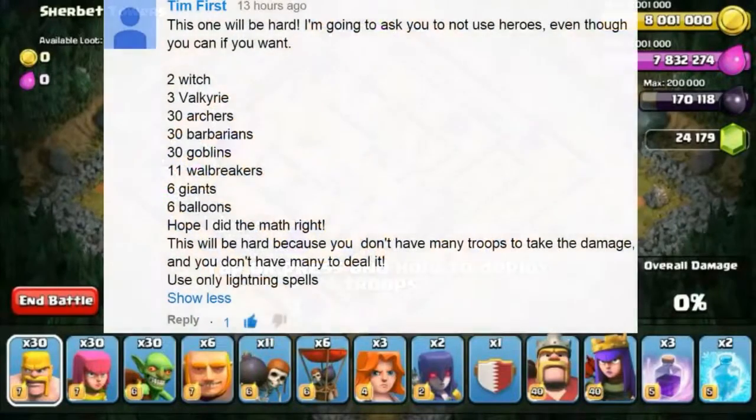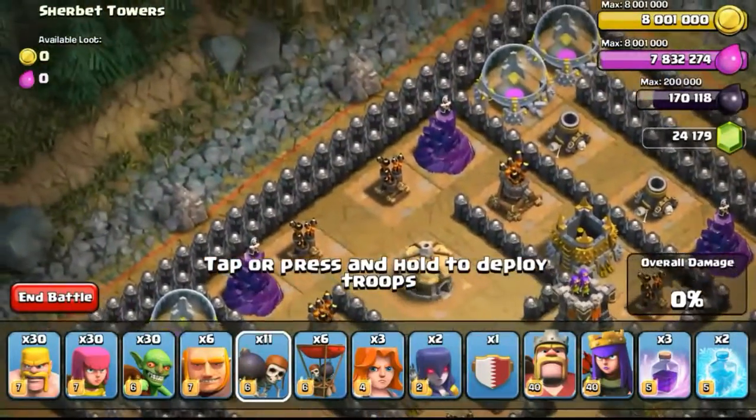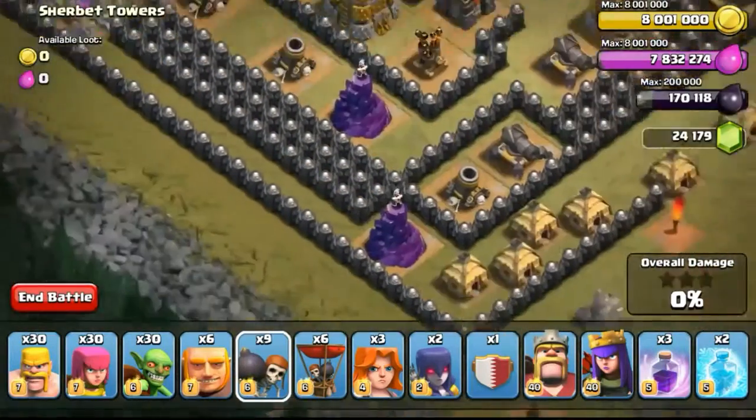So the first one was given by Tim first. He asked me to use 2 witches, 3 valkyries, 30 archers, 30 barbarians, 30 goblins, 11 wallbreakers, 6 giants, 6 balloons. He hoped that he did the math right, and yeah, you got it right Tim — 220 slots, I counted it out.